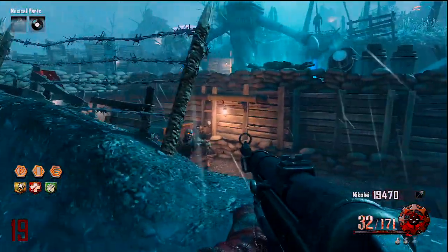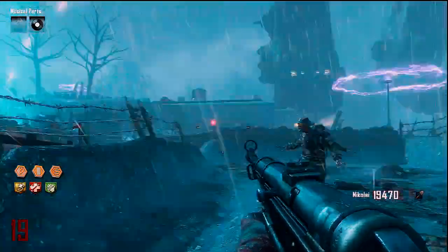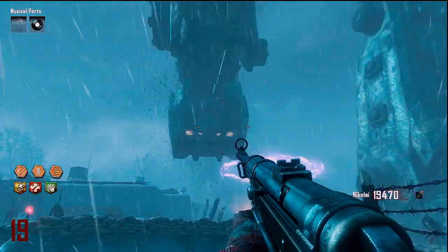So there's our first part. The second part — stand right by Speed Cola over here, and then when he's about to step on you, shoot his foot as I do right here, and then you'll go into his head and we can pick up the second part.